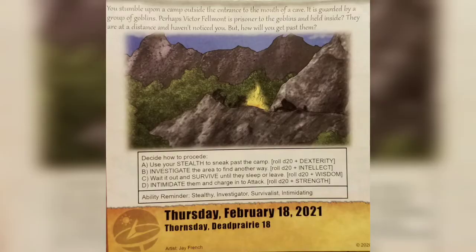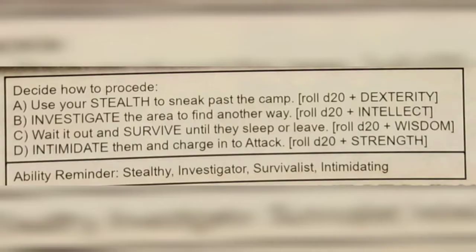Today we have four choices. We can use our stealth and try to sneak past the camp by rolling a d20 plus dexterity. We can investigate the area and try to find another way past them by rolling a d20 plus intellect. We can wait it out and try to survive until they go to sleep or leave, rolling a d20 plus wisdom. Or we can charge in and intimidate them by rolling a d20 plus strength.